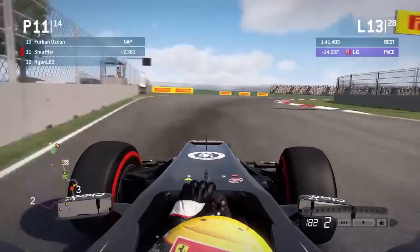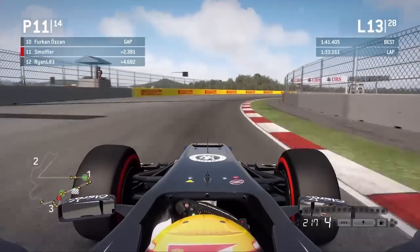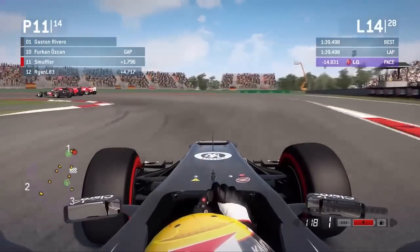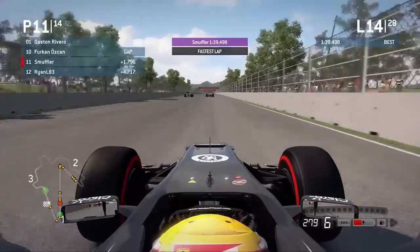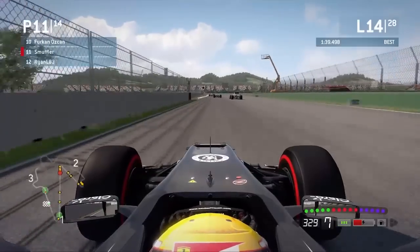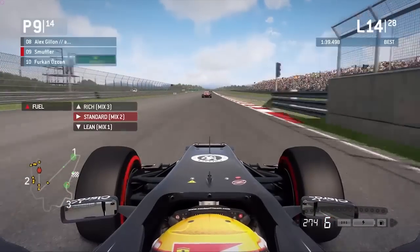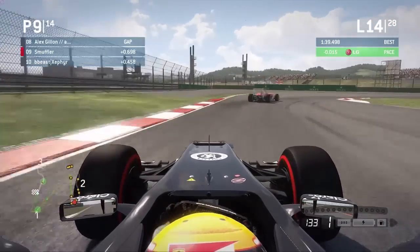You get a very nice line as you do a purple sector 2 there. 2.3 seconds behind Furkan, who I believe was the Lotus that pitted ahead of you. It looks like he's in somebody's dirty air compromising his lap times, which has allowed you to close down on the two of them. You do the fastest lap of the race. We got a Ferrari coming out of the pits as they went three wide for a moment — that must be Alex Gillen. He's the only Ferrari in this race at the moment. Was Romian not in the race? No. Then why did it show his name at the start? I'm really confused about that.